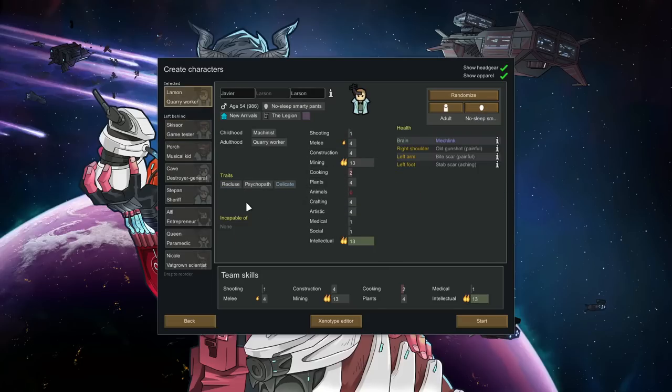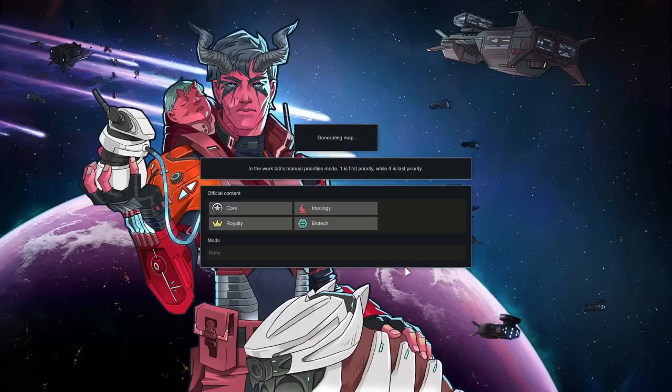The pawn I've finally settled on is Larson. He's a quarry worker — intellectual, cooking, and animals are part of the xenotype so he won't do much of that. He's kind of an all-arounder: four construction, four plant, four crafting. Those aren't great, but he's somewhat capable. He's also a miner, which is probably good considering we're on a mountainous map. He's got a few injuries but let's jump into it — I'm so ready to get going. Shouldn't take long to generate the map since we don't have any mods. That's one benefit of a no-mod playthrough — the loading speed.